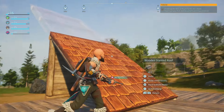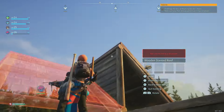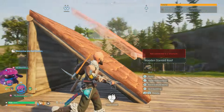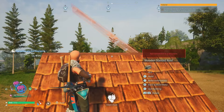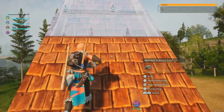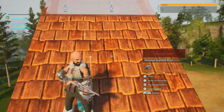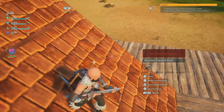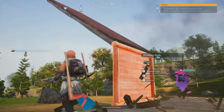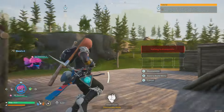If you want to keep building, hit Y. Now, if you try to hook it up like this, you'll notice this doesn't work. When you want to put the next section on, you walk up like a pro Fortnite player. Build. Build. Done with support. And then, when you're done, you go back, remove that, and boom — you have yourself a nice roof.